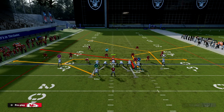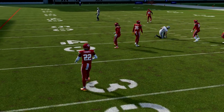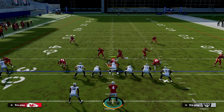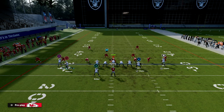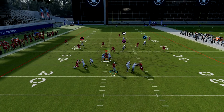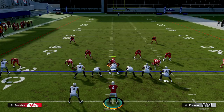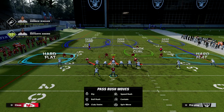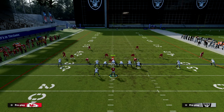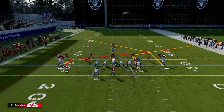Against zone, you can also throw that slant right in there. Occasionally against a true Cover 3 defense, the post to Davante can actually be a big play. You want to snap about right there — watch how that third kind of squats — and you can potentially get it over the top. This play is better for man overall. But against a Cover 2 style coverage where they're rolling, your drag is going to suck the user to the middle, and then you have the slant coming in behind it.